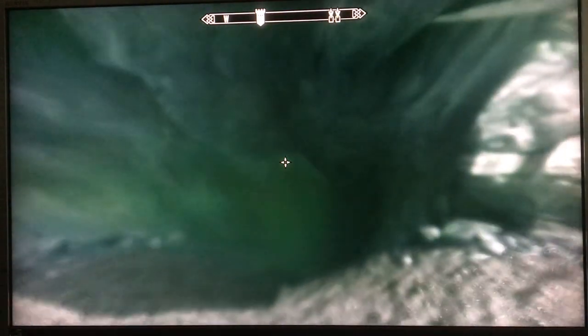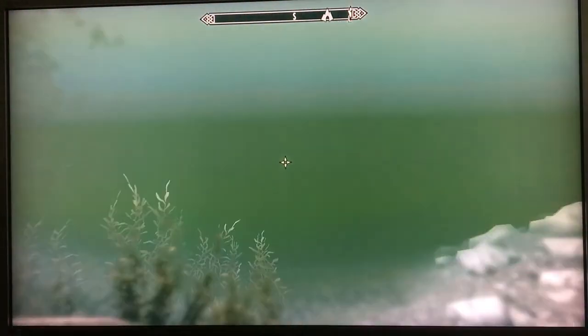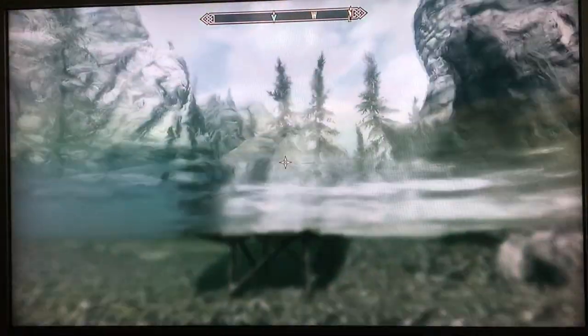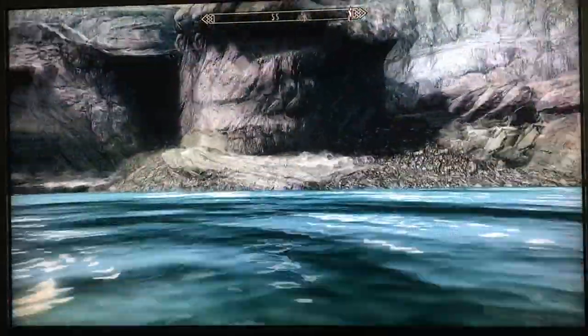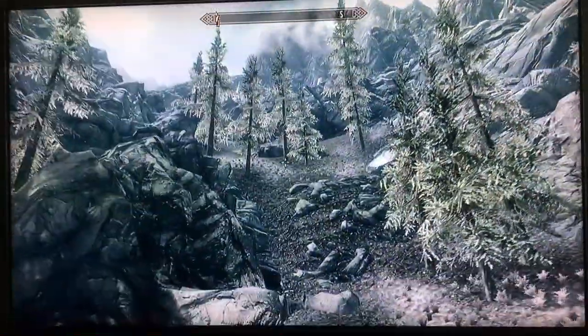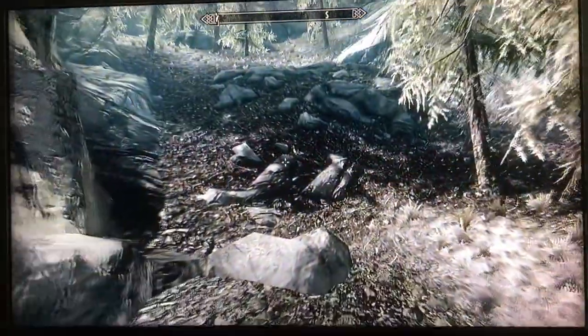This is obviously the underground — or rather the under-lake — entrance to Fort Neugrad Prison that we found a while back. The lake here is just really nice and pristine. To be honest, there's not a lot of extra stuff to find; it's just a little crater lake. But the rendering in Skyrim is always gorgeous.